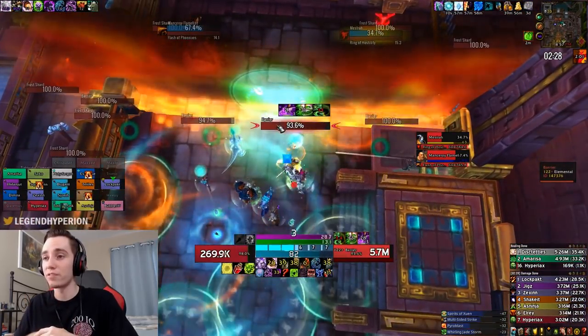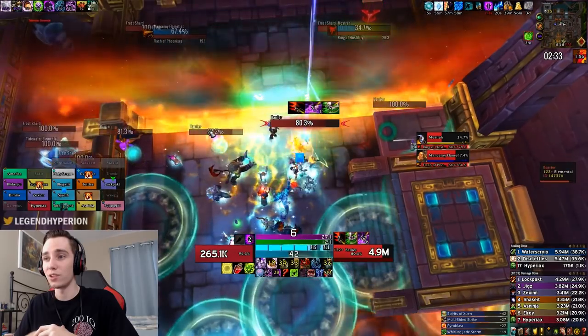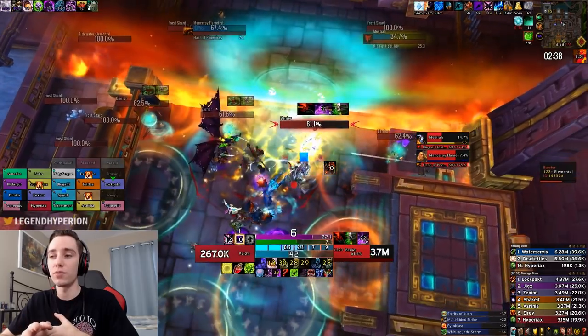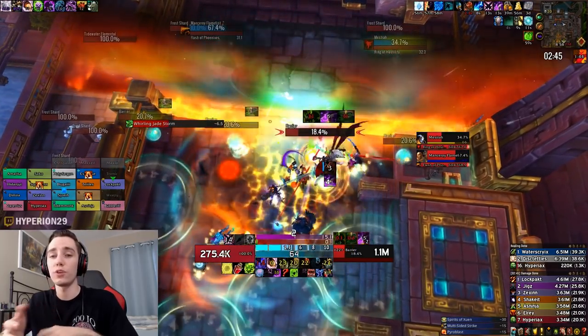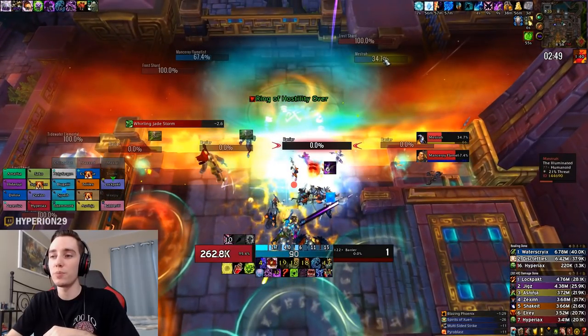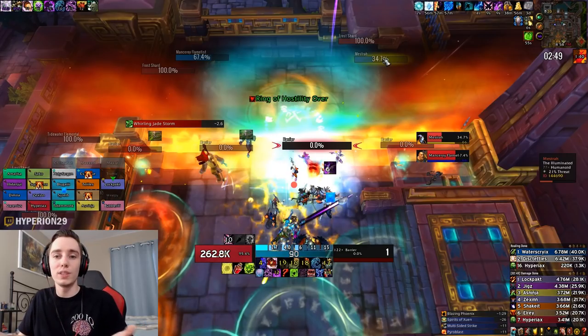I actually went over to the wrong barrier first — we typically break the one on the right side first. As these barriers get broken and become vulnerable, you want to dot all of them up and then drop your Death and Decay as soon as the one next to the one you're hitting is vulnerable so you can cleave onto them. The barrier was at about 10 HP and my Virulent Plague was already running out, so I chose not to refresh it since that's just using a global and a rune for about two to three seconds of dot damage.